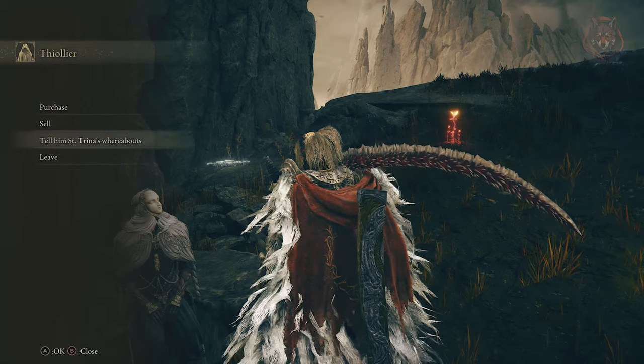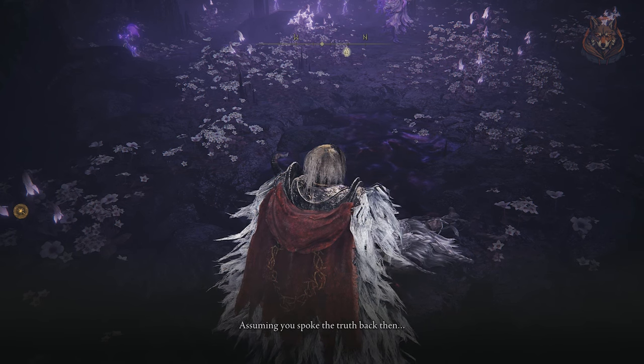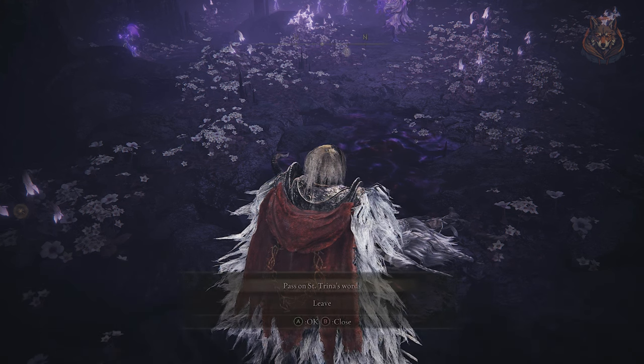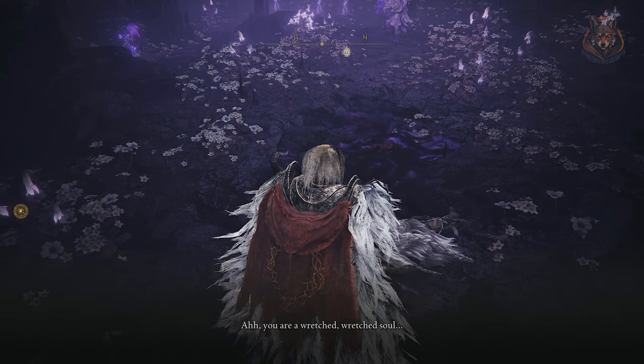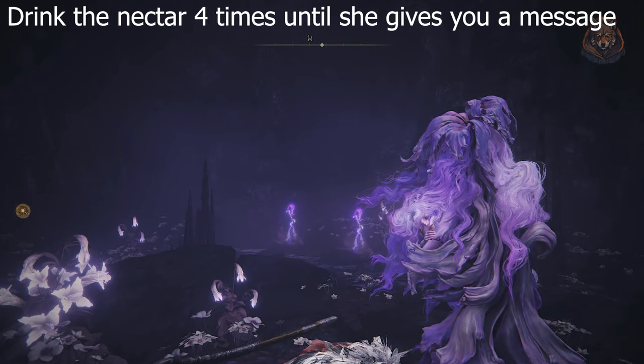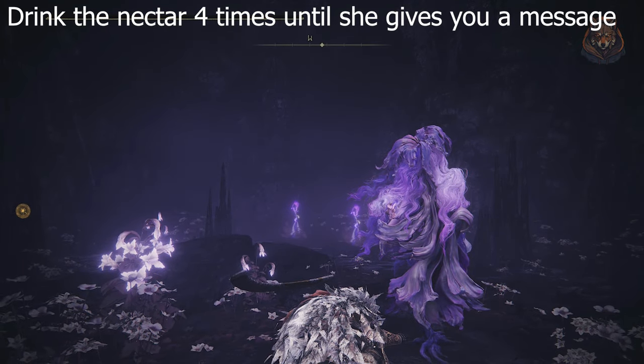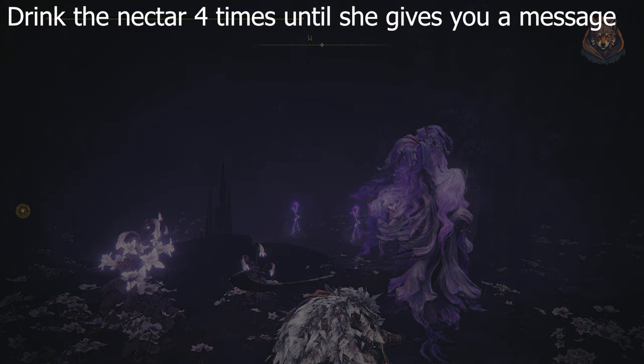Make sure you exhaust all of the dialogue options before you head back. Next, fast travel back to St. Trina and Theolier should be there — speak with him and again exhaust all of the dialogue. This is where things get a little weird. Next we can speak to St. Trina and drink her nectar, which makes you die. Keep doing this and after the fourth time she will say something to you, and that is what you are looking for.